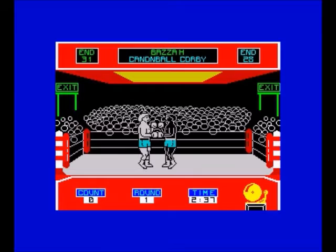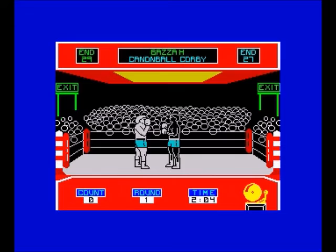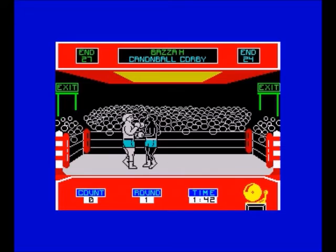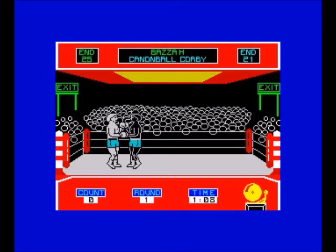The game controls are quite simple: Q and A for up and down, O and P for left or right punches, and I don't really know what M does — I think that's just a key for the menu. In the top left and right corners you've got the endurance meter for both you and your opponent. You can't just go out swinging and throwing punches hoping one of them lands, because you've got to keep an eye on that endurance — it goes down with each hit. You have to be careful not to let your energy run all the way down so that you're a sitting duck.